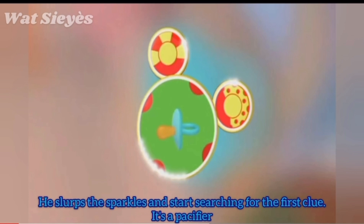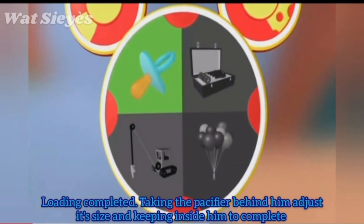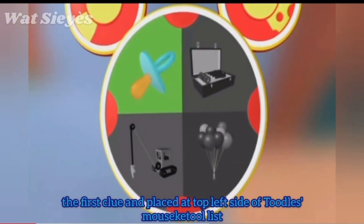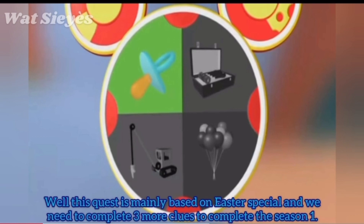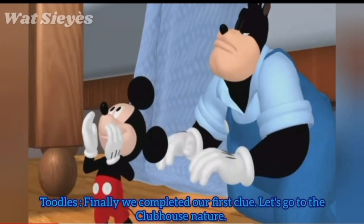He slurps the sparkles and starts searching for the first clue. It's a pacifier — loading completed. Taking the pacifier behind him, adjusting its size and keeping it inside him to complete the first clue, placed at the top left side of Toodles and Mousekedoer. We completed our first clue.